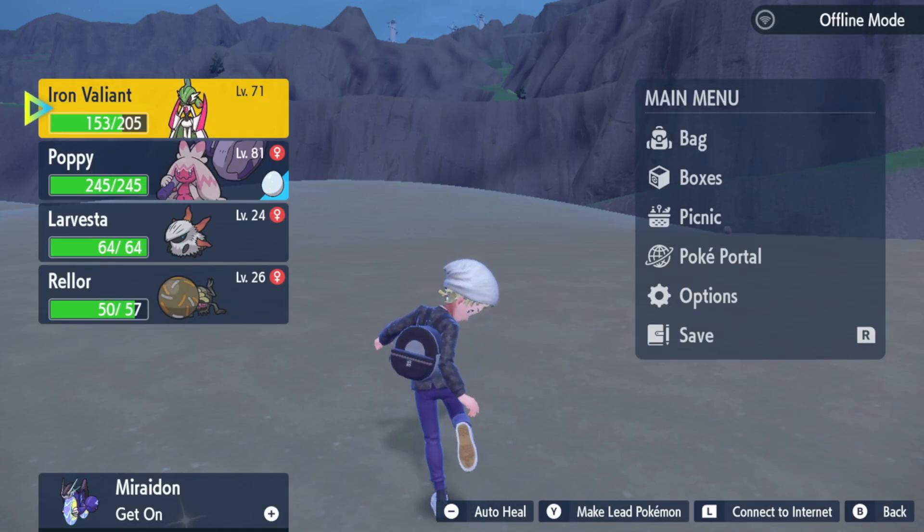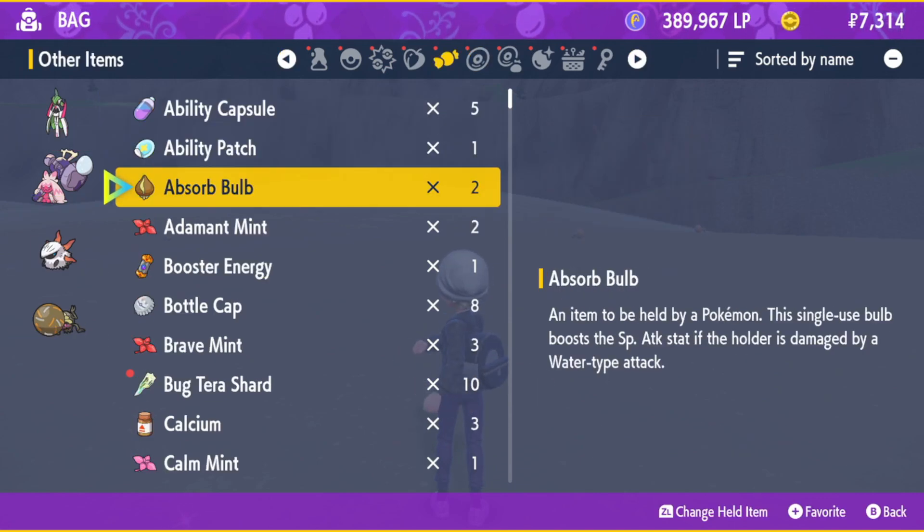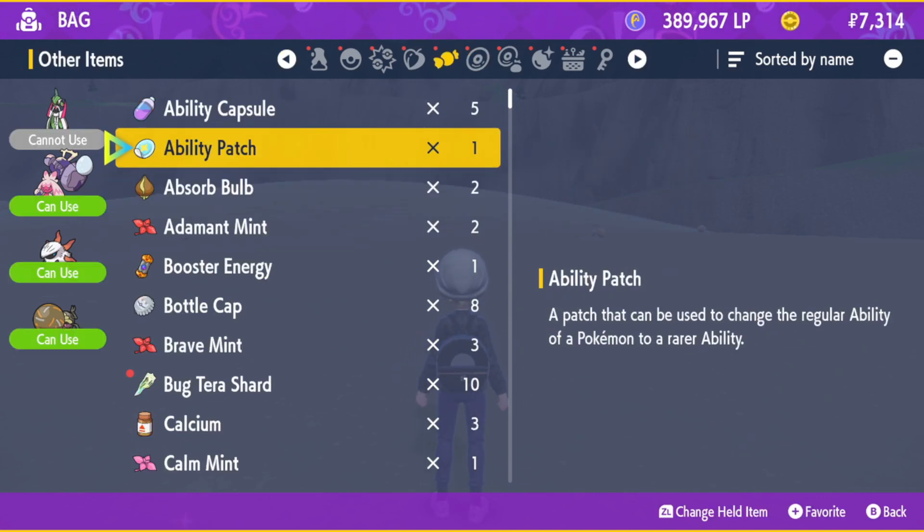Hey folks, Monkey King here. Today I'm going to be discussing where to get an ability patch, which is an item used in order to get a Pokémon's special hidden ability in Pokémon Scarlet and Violet.